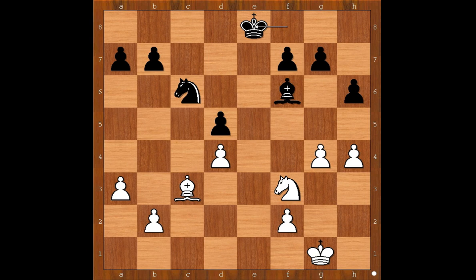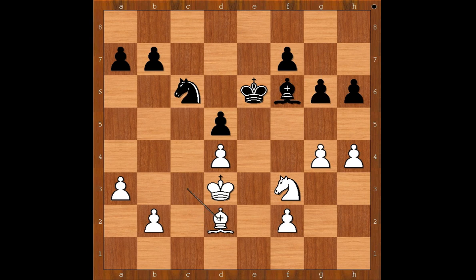g4 threatening g5, h6, h4, rook takes on e3, rook takes on e3, rook to e8 and the rooks are exchanged. King to f1. Now both players want to centralize their kings: king to d7, king to e2, king to e6, king to d3, g6, bishop to d2 — attacking the pawn on h6. What is the best move for black in this position?